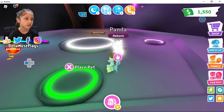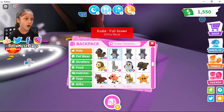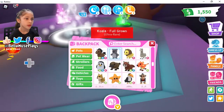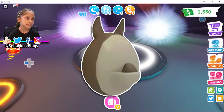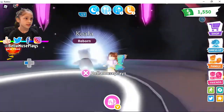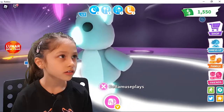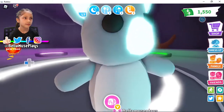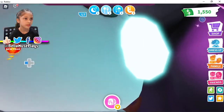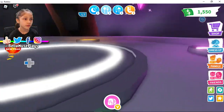The next pet we're going to do is the koala. Koala came with the Aussie eggs, and I thought Aussie eggs were the highest chance of getting a rare pet, but it's also the royal egg as well. It's blue! Wait a minute — I've never had a neon koala, or I've never seen anyone have it before. Can I kiss you? Mwah! Thank you! You're so cute and so adorable!